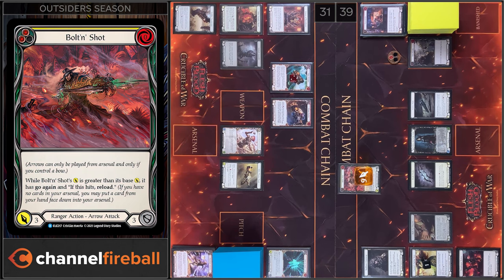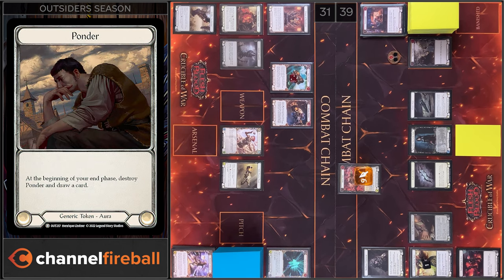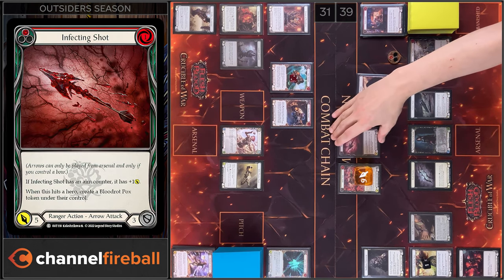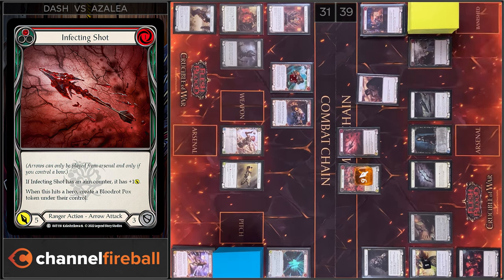Okay, 31 left. I'm gonna use reload. Next I'm gonna create a Pounder token. And I'm gonna play Infecting Shot from my Arsenal Zone. We have 5 damage. And if it hits, I'm gonna create a BlueDreadPox token.